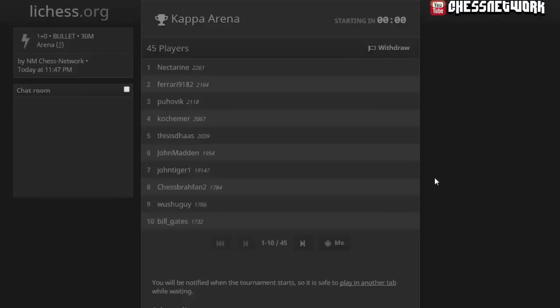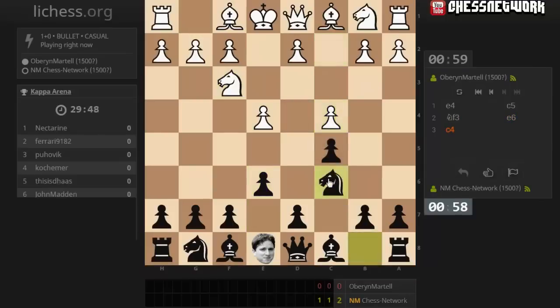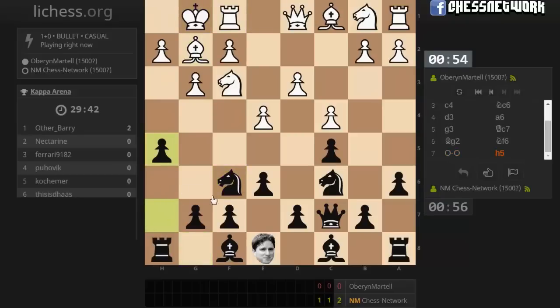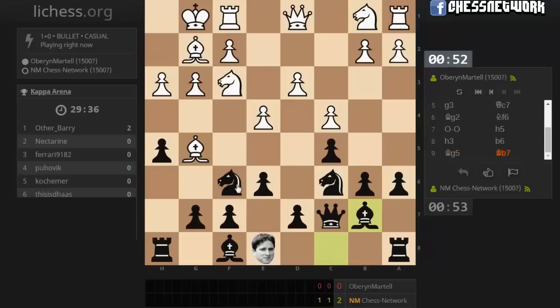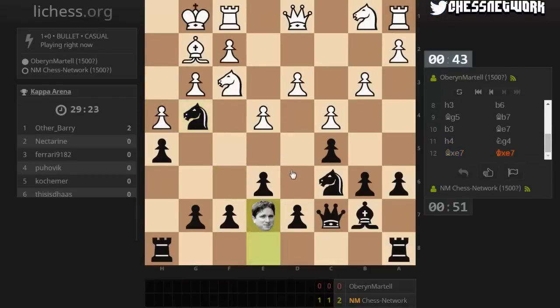Here we go, it's the Kappa Arena! The kings turn into Kappa if you'd like that option — it's available now. That's the first and last time I'll be doing it because I need to conserve every second for these tournaments. Let's go b6, I don't care about my pawn here. It's a bit distracting to see this little figure — he does move, as you'll see right here. I pre-moved king takes bishop, there he is.